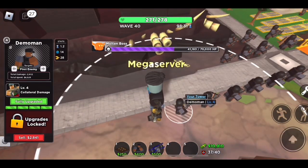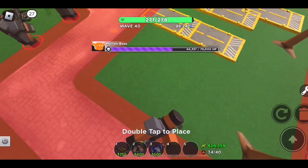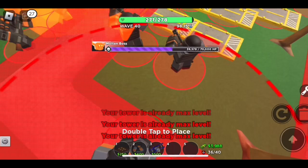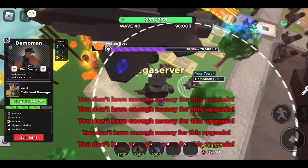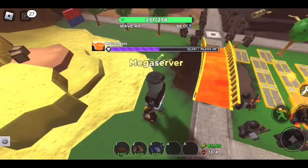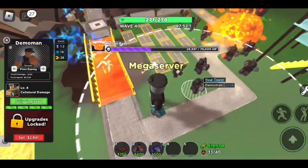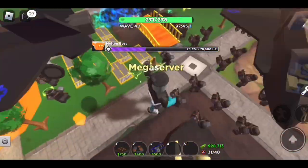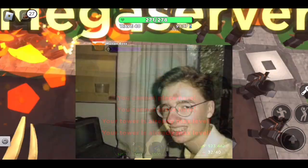Remember not to skip wave 39 — as you can see on screen I did this. You don't want to make things difficult for yourself by having to take on the wave 39 mini-bosses and wave 40 final boss at the same time. As a result you will have to remove towers that the Molten boss has passed and replace them further down the path for a second go at the boss. It will most probably take a few attempts to win your first solo event, but when you do, give yourself a pat on the back because you are no longer a noob — you are officially semi-pro.